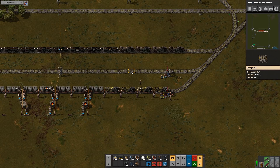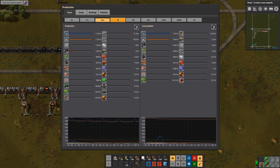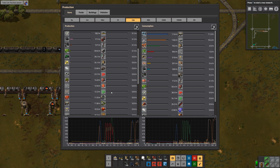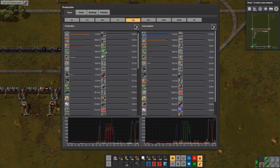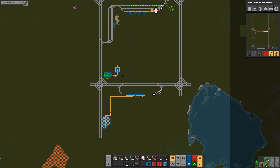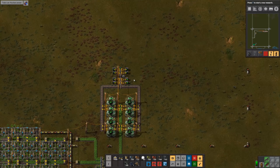I thought this would be a good time to get more power. I didn't want to invest a lot in solar since the plan is to go nuclear long term. I looked at my production statistics for uranium-235, and over the last hour and the last ten hours we've been making 0.2 per minute — that seems like a pretty reliable indicator. Right now I've got 280 pieces of it.